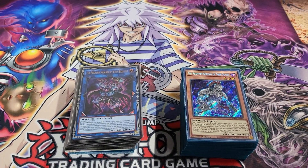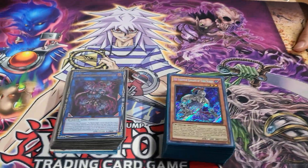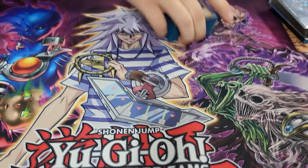Adam got first place today playing Phantom Knight Phantom Knight DPE Turn Skip deck, and won this beautiful mat today. Show us your main deck — you said it was like 42 cards.